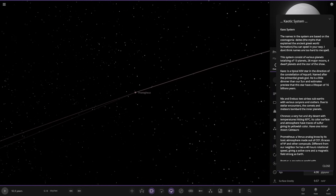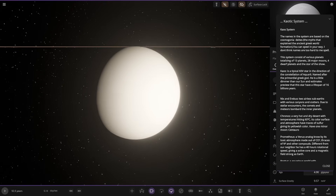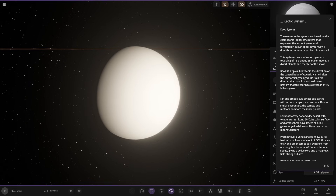Next up we've got Prometheus — a Venus analogue. It has a toxic atmosphere made of CO2, traces of N2 and other compounds. Different from our neighbour though: it has a 40-hour rotational speed, giving it an active core and a magnetic field as strong as Earth's. That is quite the world.